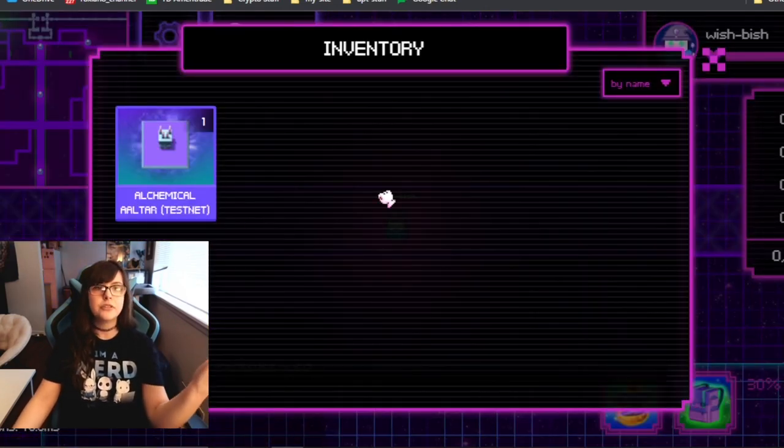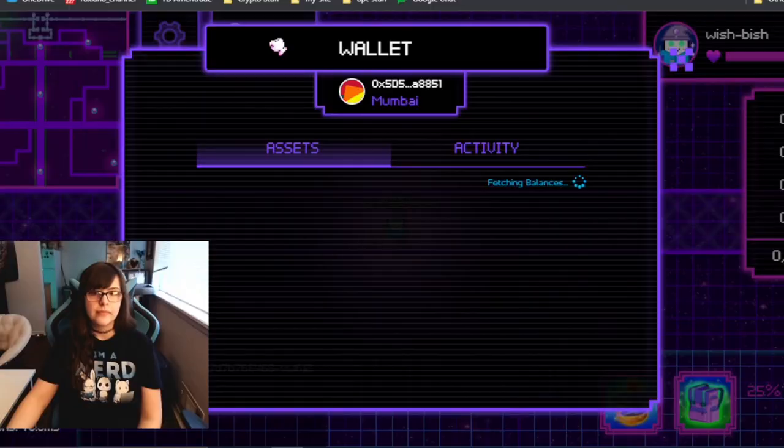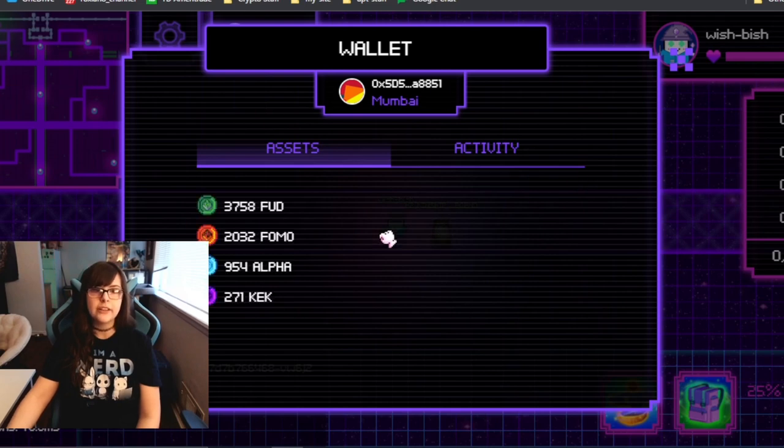Now it's here in the inventory. I don't think I can do anything with it, but it's there. So that's the basics of how to get on there and do your crafting. We can see all our assets and our activity in our wallet just on here on this interface. That's really cool.